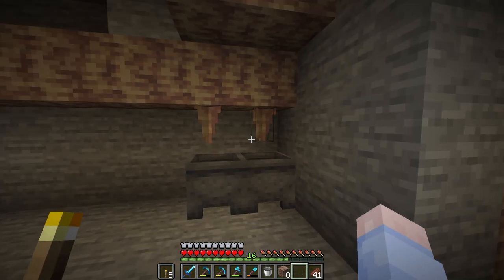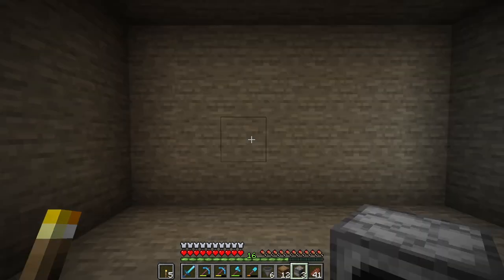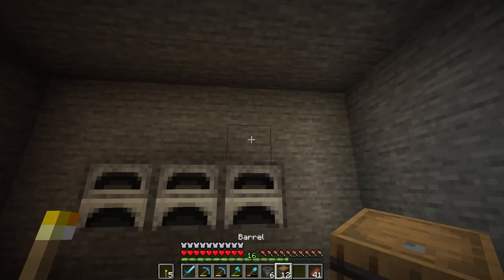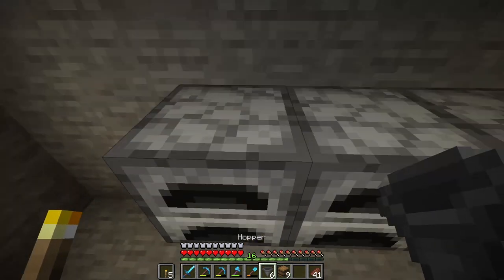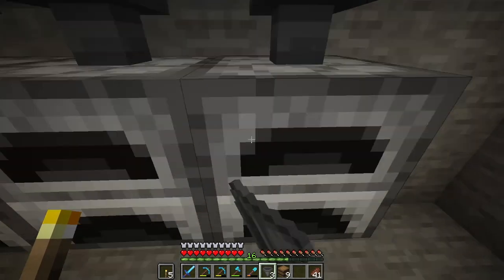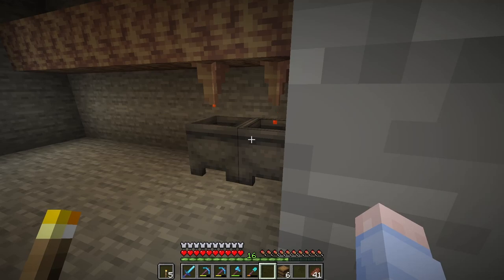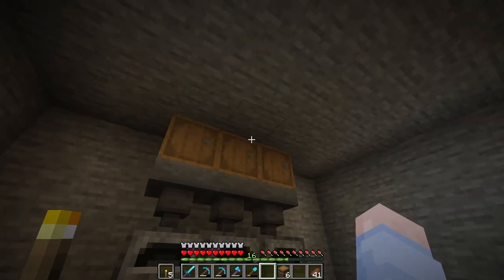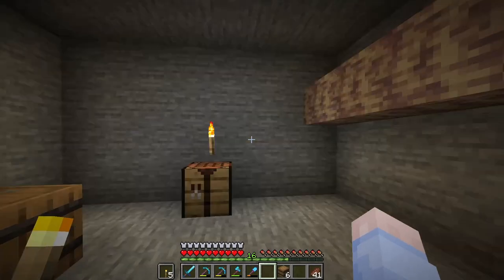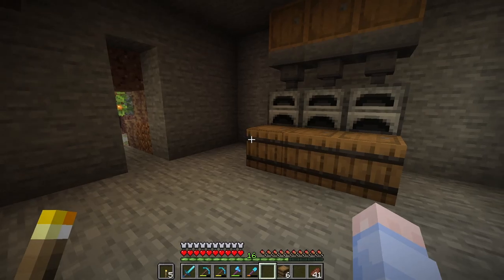Just two cauldrons down here and there goes the lava drip — these will fill up. And on the other side we can have a bit of a smelting setup as well. There we go, that's a nice functional room — we have an infinite lava source set up, we have a proper smelting system that we can put tons of things into here. And we can expand all of this if we need to.